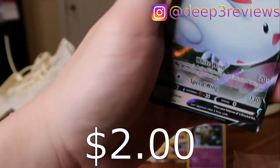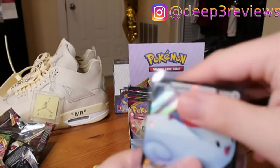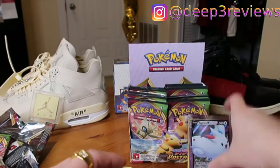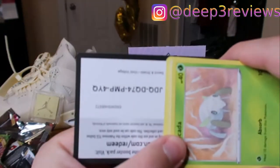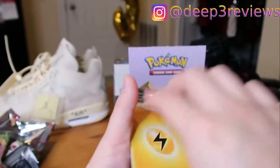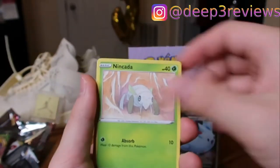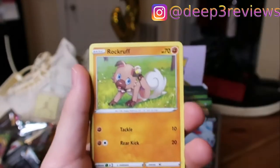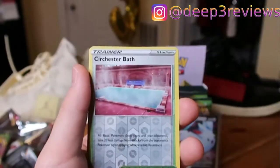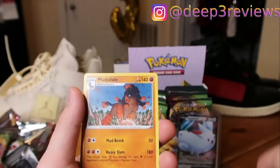Next pack. Lightning Energy — Lightning Boy for Lightning Energy! Eelektrik, Nincada, Drapion, Whismur. Sobble has already replaced you, no crying. Trubbish, Reverse Cinccino. And at the end, we have a Mudsdale. There are actually a lot of different rare Pokémon in this set.